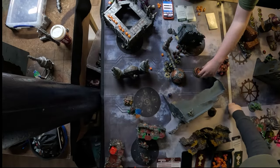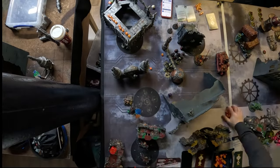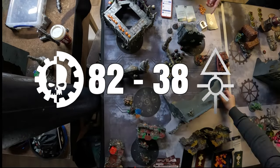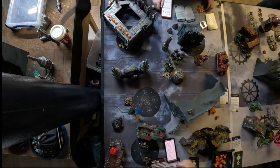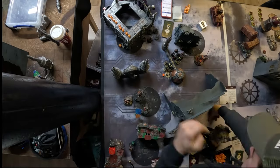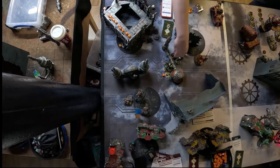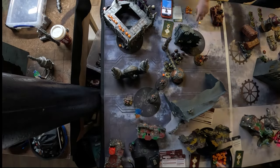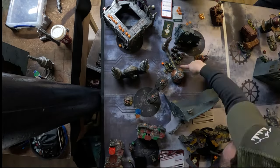I hadn't yet drawn the secondaries of engaging all fronts, deploy signals, deploy teleport homer, and other objectives rewarding presence in his deployment zone — that forced him to start coming back towards me. Wraithblades are slow, so that let me capitalise on board control and keep scoring. The final score was 82 to the AdMech, 38 to the Eldar. Good game. My ability to control the board and remove his scoring units helped me win. In a straight-up fight I would have lost hands down — it's Eldar, they get so many rerolls — but preventing him from scoring won me the game.